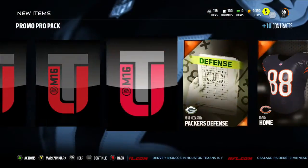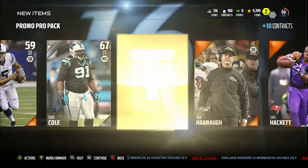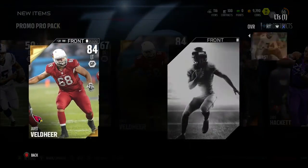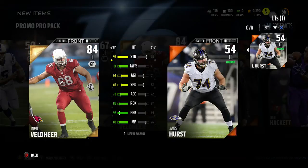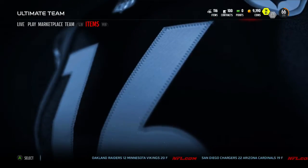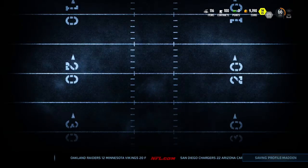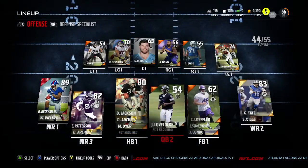For the last pack, let me know what you guys think of the new pack animations — I think they're okay but I've heard mixed reviews. We are going to get an 84 overall left tackle — we already know he's going to be better than everything we have because we have a 66 overall team. 95 strength, 85 run block, 92 pass block — that's not a bad card for an 84 overall gold. That's what we pulled from the week one pro packs from the deluxe edition bundle.